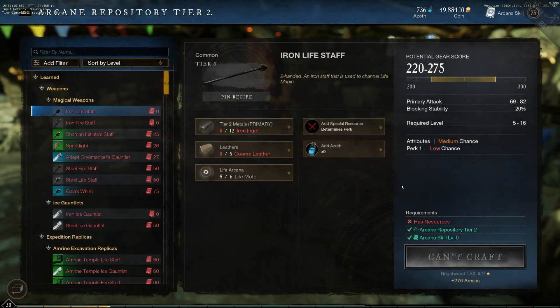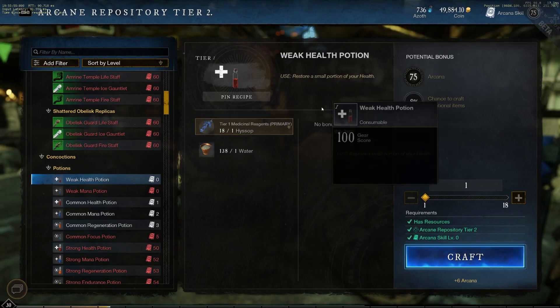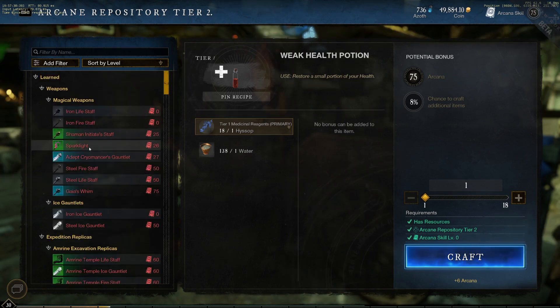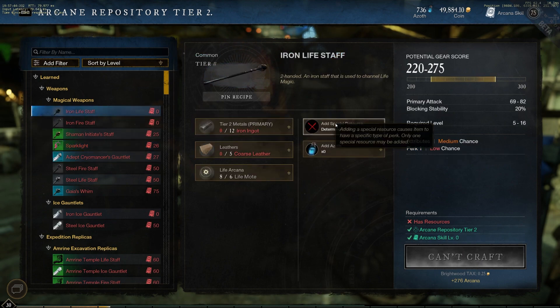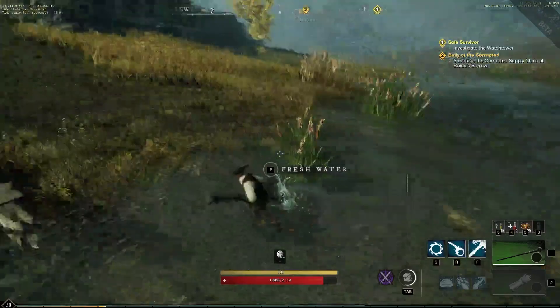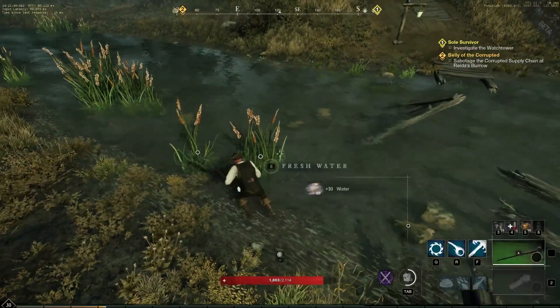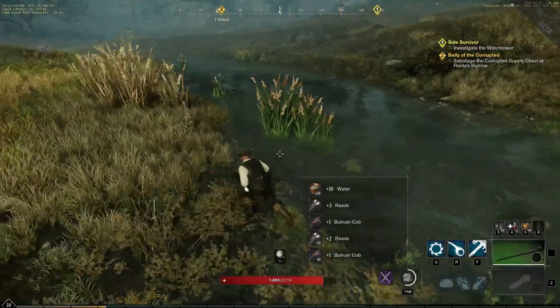A quick note about the UI: you may notice that while crafting consumables, there's a message that says 'no bonus can be added to the item.' That area is reserved for crafting items that have attributes and perks. If you use the Arcana Station to craft a weapon, you can apply special resources that will cause your crafted item to have a special perk, and you can craft using Azoth, which also increases the chances of your item having attributes and gem slots. Since consumables don't have attributes or perks, those options won't be available in the UI.